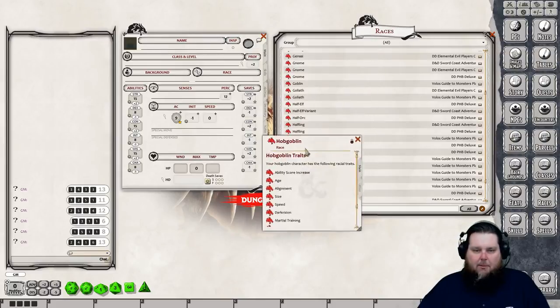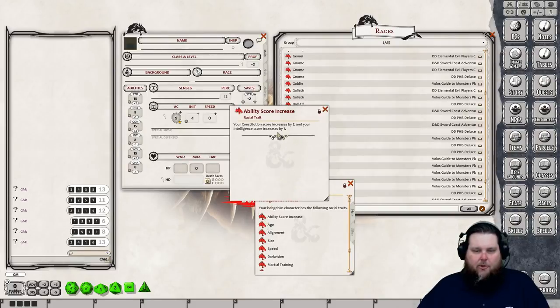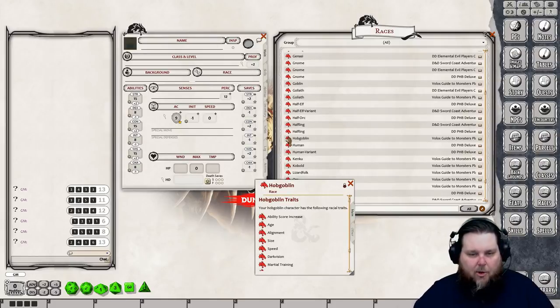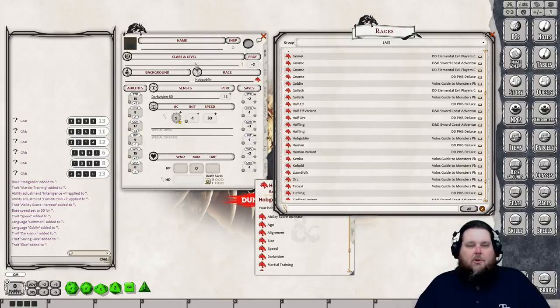I'm going to make a hobgoblin cleric — how many hobgoblin clerics do you see in games? Not many. We'll drag and drop the hobgoblin onto the character sheet. For ability score increases we get +2 to Constitution and +1 to Intelligence, so Intelligence goes to 9 and Constitution goes to 17. It's not the cookie-cutter cleric, but play what makes you happy.